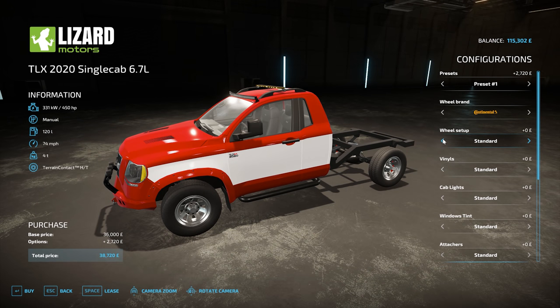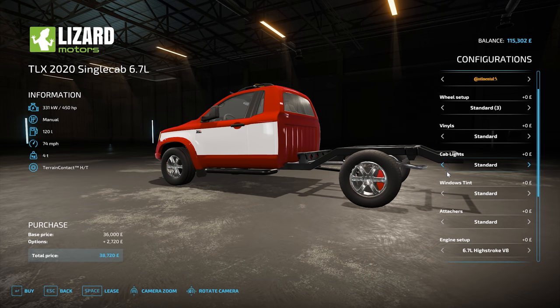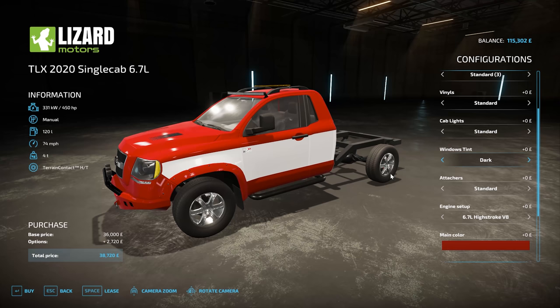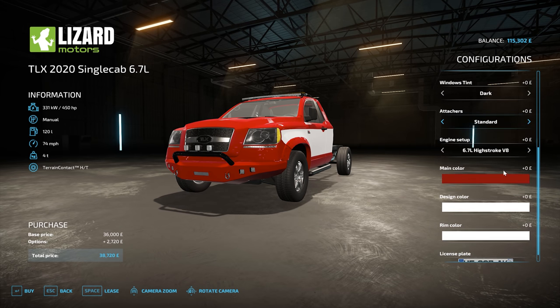I'm going to go with what I think looks the best - I think that's my favourite, Standard 3. Going to go without cab lights. Window tint - we'll go with dark. Now, attaches - standard plough mount is something we can add later. It's nice that we can fit a plough to it. Engine horsepower - we'll go for the biggest, the tuned V8, 6.7 litre.